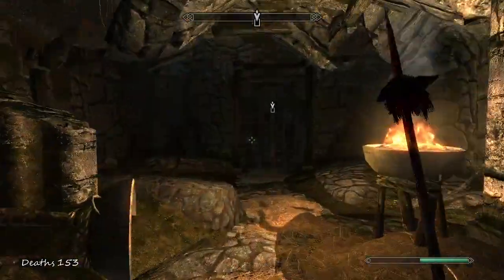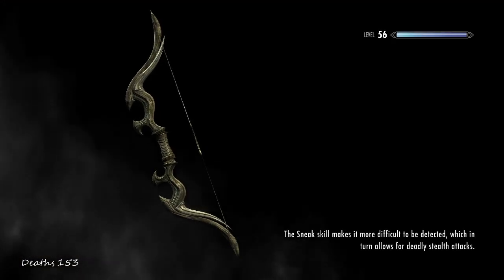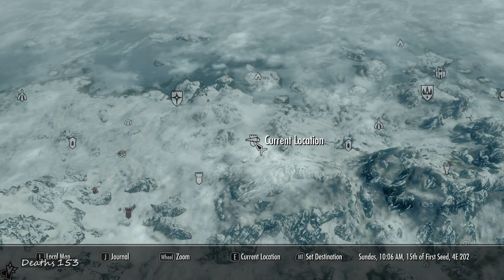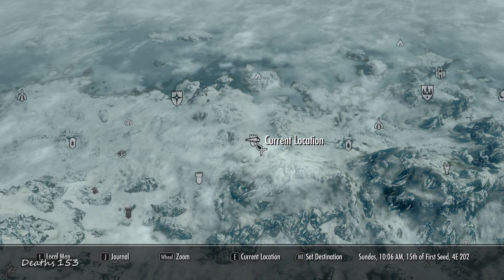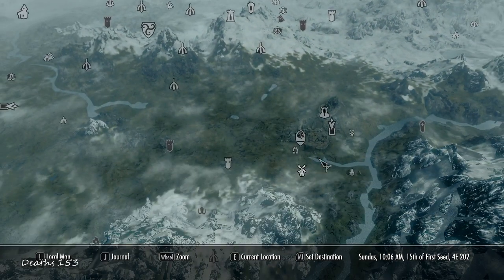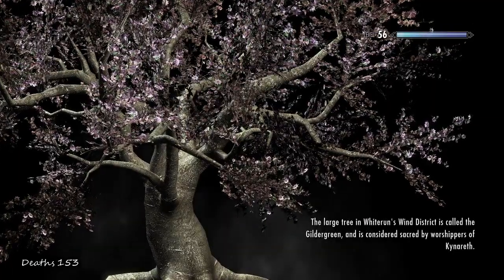It's like when your sneak skill is up enough, you can be sneaking and standing right in front of them and they still don't see you. I actually had that earlier — I was standing right in front of them, they couldn't see me. They actually walked straight into me and pushed me, and still couldn't see where I was. It's a bit ridiculous.